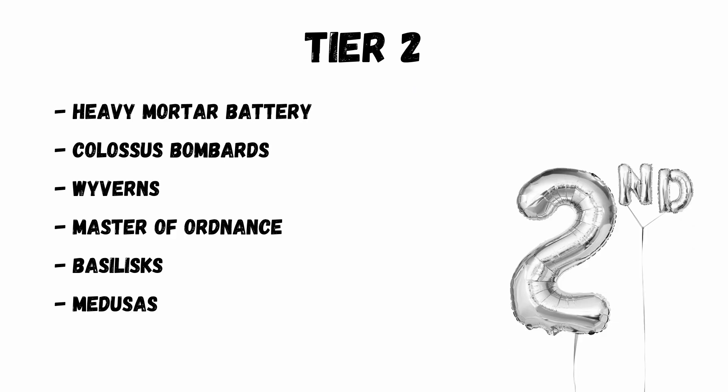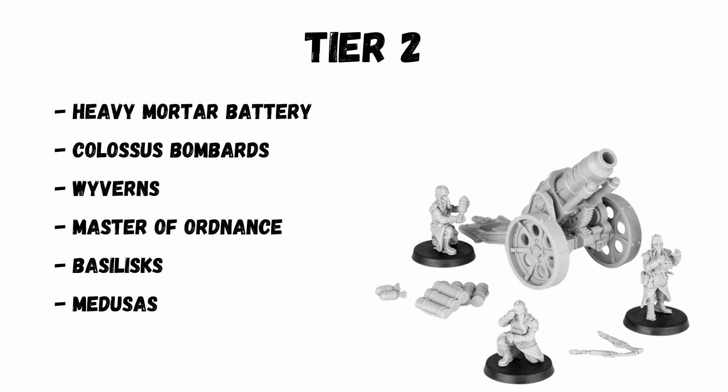Tier 2 is where it starts to get interesting. The Heavy Mortar Battery is the standard middle-of-the-road indirect fire shooter — d6 shots, strength 6, minus 1 AP, and 2 damage. It does a good job for 70 points.